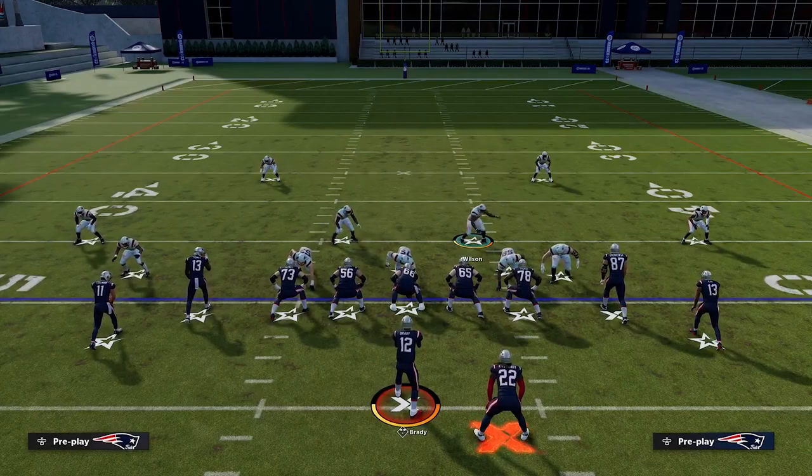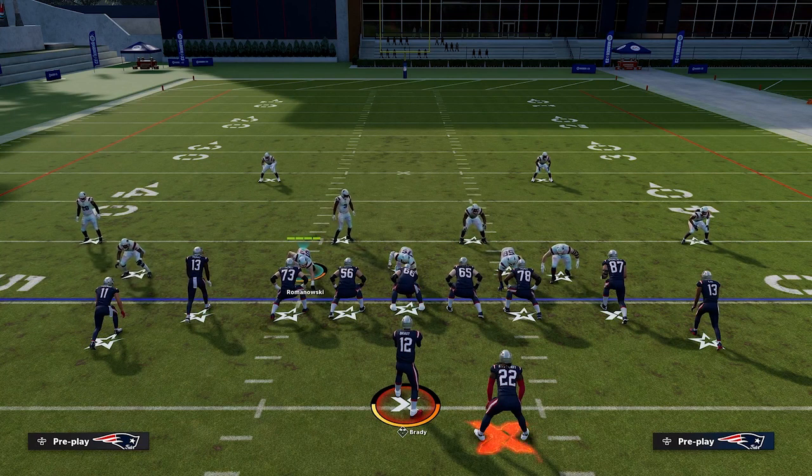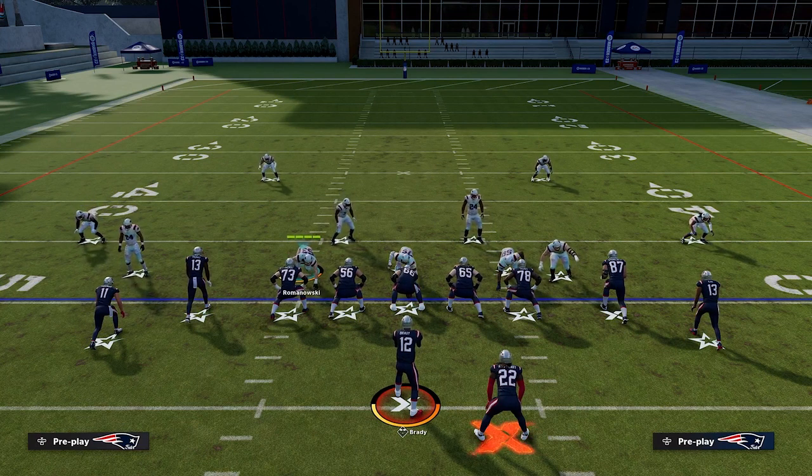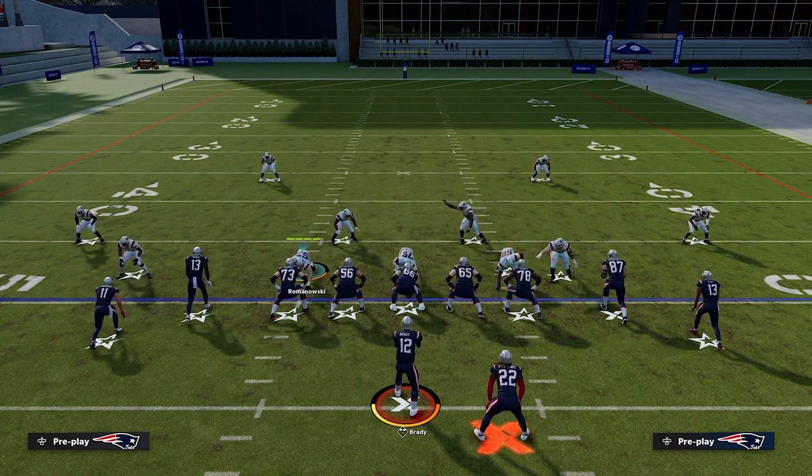Here in Practice Mode, we're going to show the effectiveness of Secure Tackler, and we're actually going to go against this King Henry card, who has Freight Train automatically activated to start. The player I want you to focus on in these two different reps is this left of screen defensive end. I have Bill Romanowski here first, who does not have Secure Tackler as an ability, but he does have really high tackle ratings. So it's not going to be the tackle ratings that are affected — it is going to be the fact that he does not have Secure Tackler.